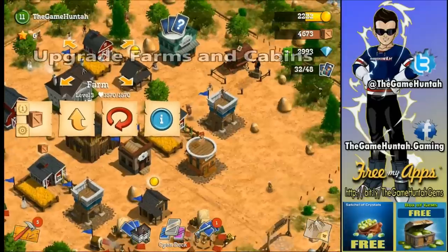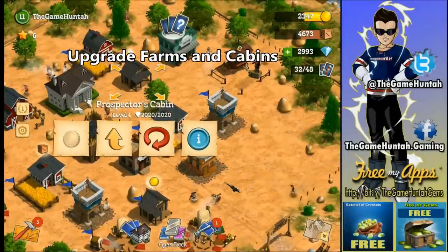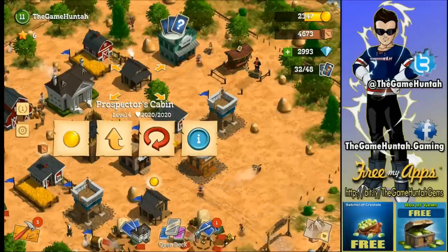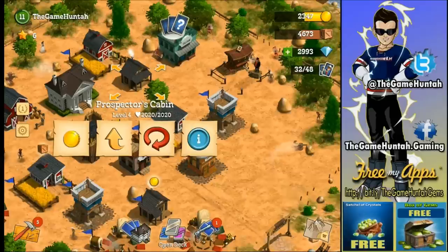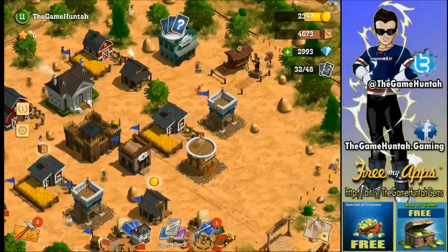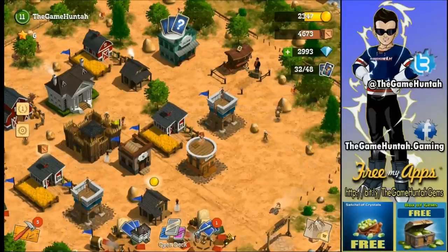Tip number two: upgrade your farms and your cabins. In all these games it's critical to have a substantial economy. The prospect cabin generates gold, and the farm generates wood and supplies. So it's really important to have these two buildings upgraded as much as you can. Economy is always important.